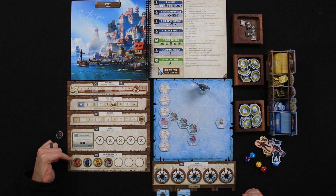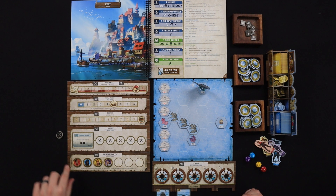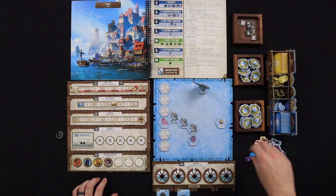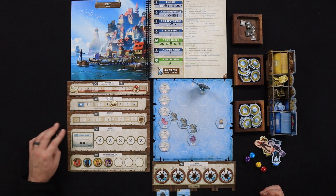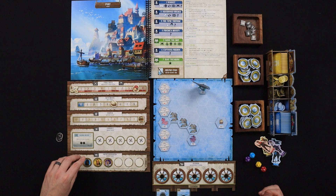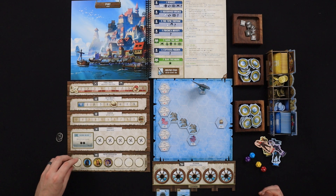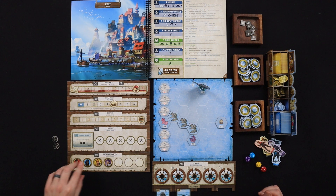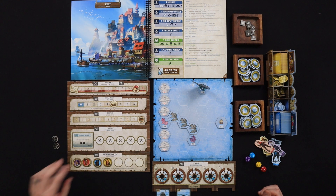The quartermaster keeps up with the infamy track. This determines player order, and it's also very important for when you're placing out your workers on the board. It's helpful to have the highest amount of infamy, but you'll be able to take actions that allow you to move up on this track — though as you move up, you'll be pushing others down.